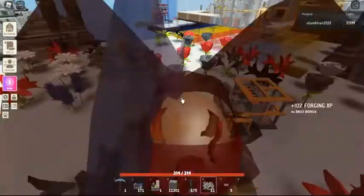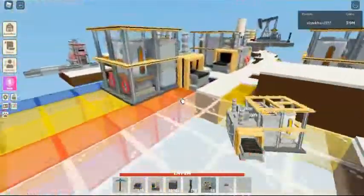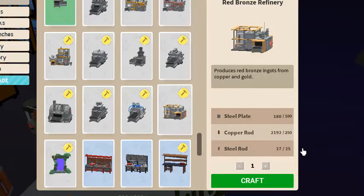Obtaining and crafting the Red Bronze Refinery: it can be crafted with 100 steel plates, 250 copper rods, and 25 steel rods in Workbench Tier 3.